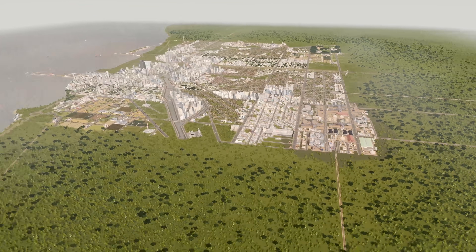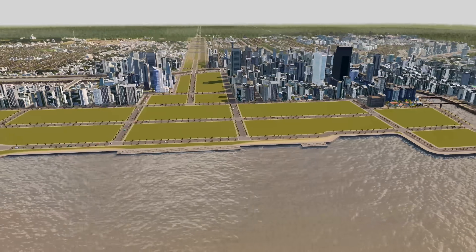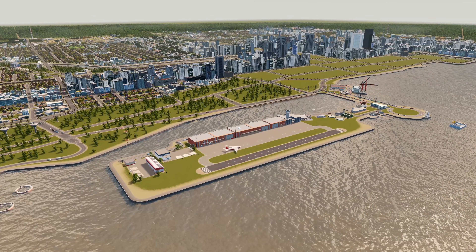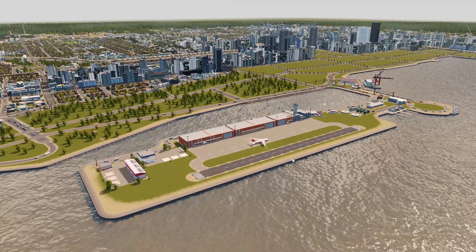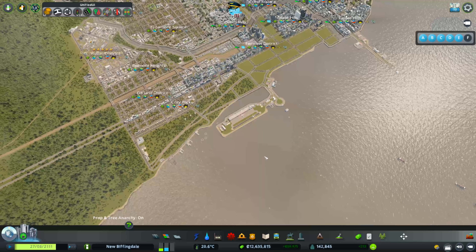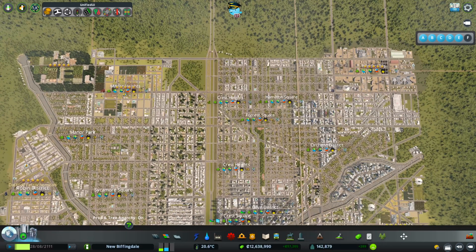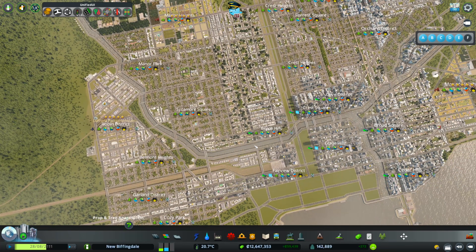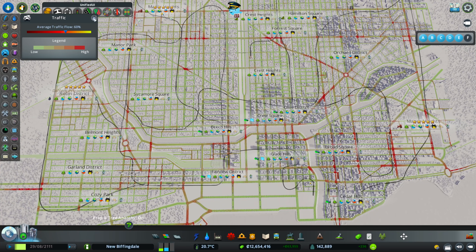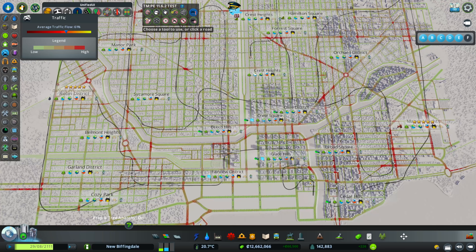Okay, so here we go. This is the city we're working on. This was our park challenge with Red Bull down here. Pretty nice looking city, but the traffic is pretty terrible, so it's going to be interesting to see how that affects things as we go along. It's already got a cargo airport hub built in here down by the front — I think that is the only airport in this city. Yes it is. We've got 142,000 population and we're making plenty of moolah. Traffic is at 60 percent.